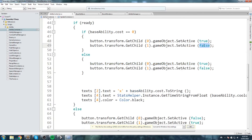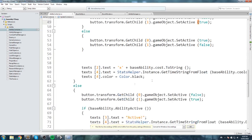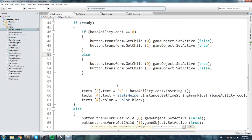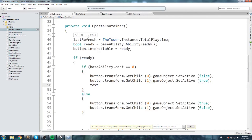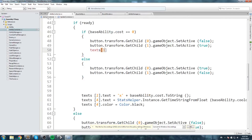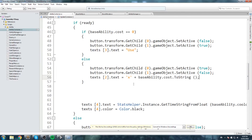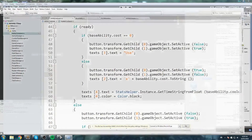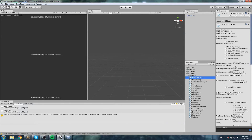If the cost is zero, we duplicate and inverse the two together — the same way we do when it's not ready. If it is ready and cost is zero, we change the button text to just say 'Use'. If it is ready and has a cost, we keep the cost string in the else statement. The rest stays the same.